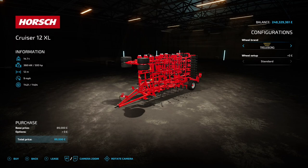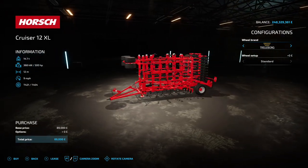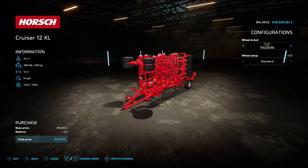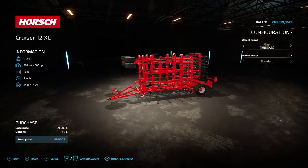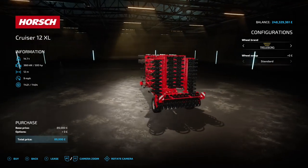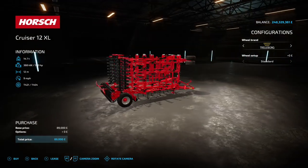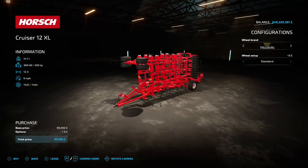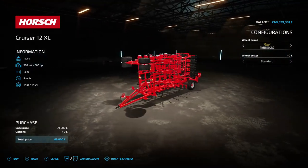Next up we've got the Horse Cruiser 12XL by Taxi 007, found under cultivators. It requires 500 horsepower - that's a lot. It has a 12 meter working width and 9 mph working speed. The only options are tire brands. 89 grand to buy - 12 meters isn't massive, but 500 horsepower is a lot from your tractor. If you've already got a 500 hp tractor, you're sorted.